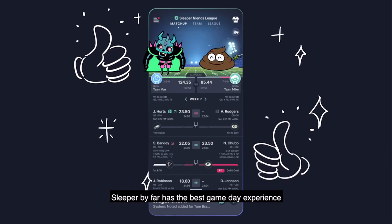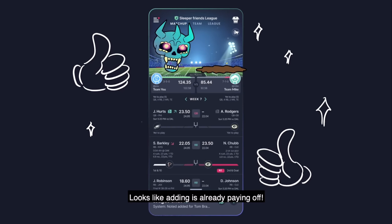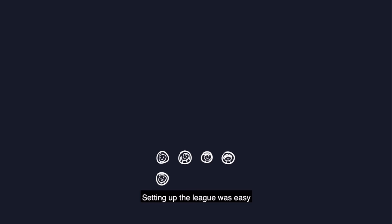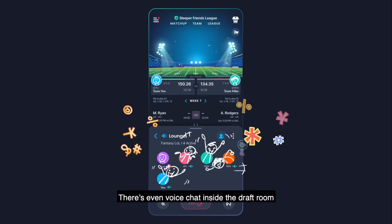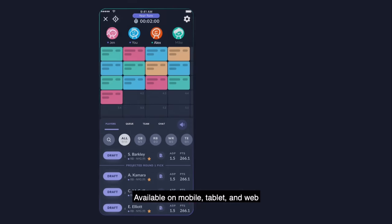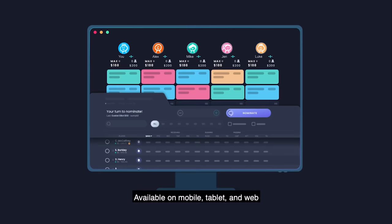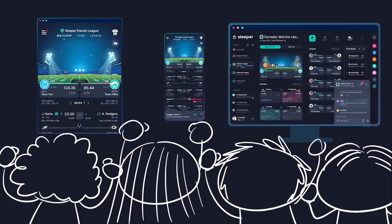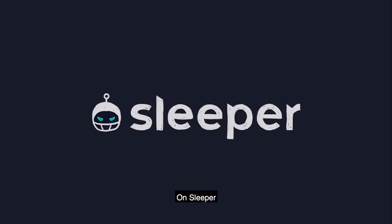Sleeper by far has the best game day experience. Looks like adding Jalen Hurts is already paying off. Setting up the league was easy — there was even a voice chat inside the draft room. Available on mobile, tablet, and web, there are so many ways to make your Sunday the best day ever. Play today on Sleeper.